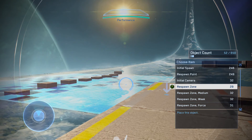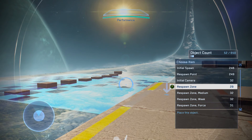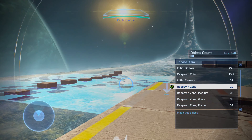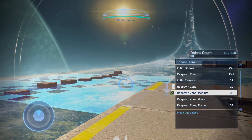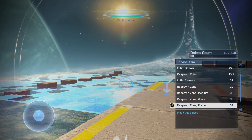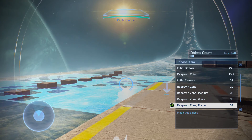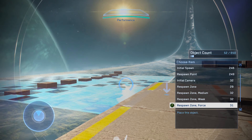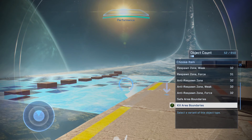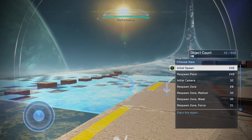Respawn zones are supposed to define an area where respawns can take place, but they seem to be very weak, and the game will just ignore them. I think maybe you have to stack them up to increase the chances of respawning in that area. Even the forced zone doesn't seem to force you to spawn there. I've done a little research and it seems similar to Halo 4. You don't really need them for a basic map — spawn points alone should be perfectly fine.